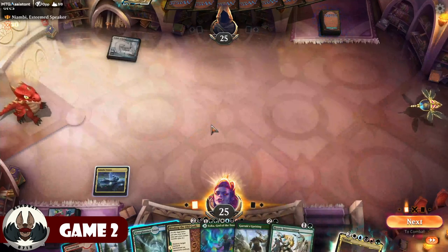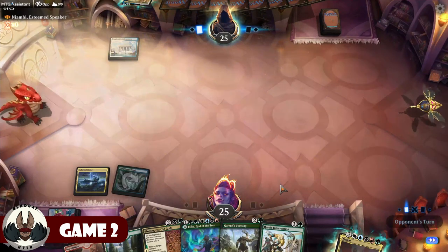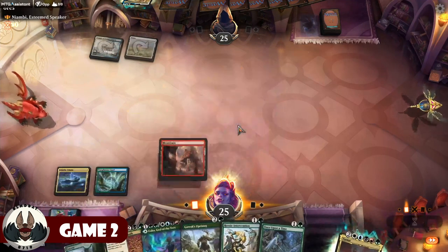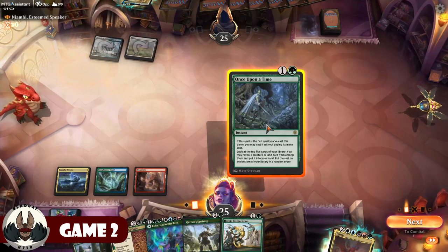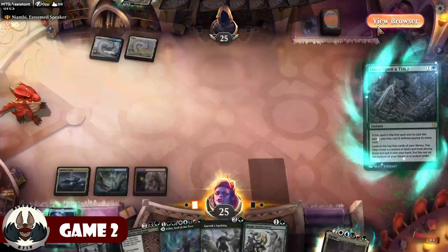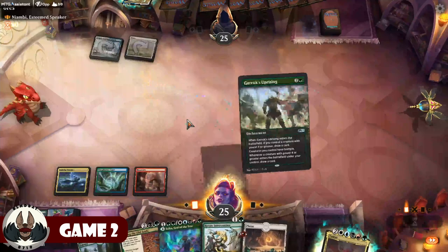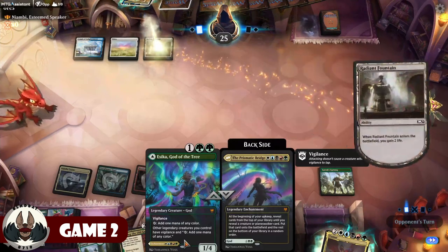Temple of Enlightenment scryed one on top. I play out the Snarl. No need to reveal what's in my hand just yet. The opponent foretells a card. I have to remember that Nyambi has Flash, so she can sneak in at any moment. I play out Once Upon a Time as a free spell. Worst case, I can get out Garruk's Uprising now. I need white and take the plains, then play Garruk's Uprising. I'm going to try to go for the Prismatic Bridge play here.